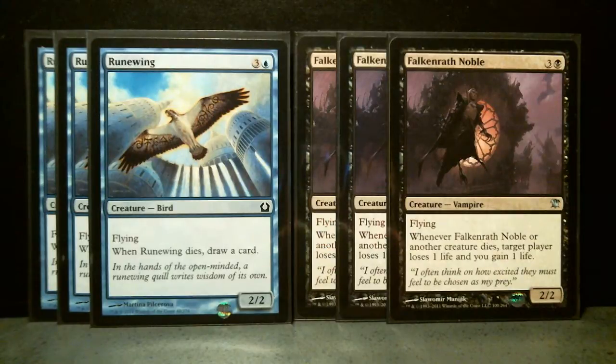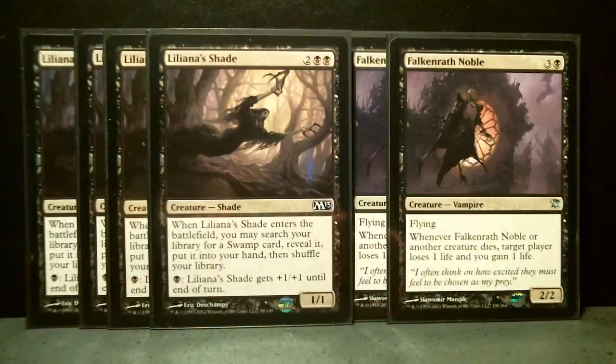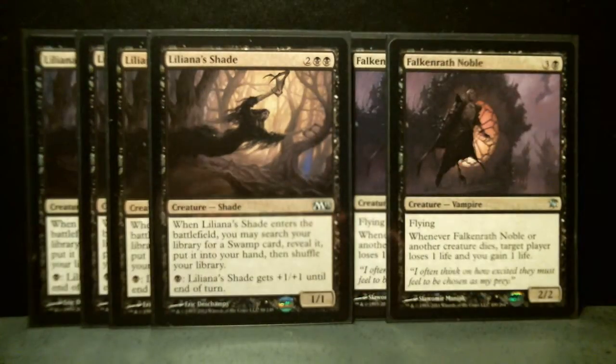Liliana's Shade I have played, and it basically is one of these cards that has an ability similar to that of the Planeswalker after which it is named — Liliana from Magic 2013. It can be pumped: this little ability means that you can pump it if you've got a bunch of swamps that are just sitting there untapped. You're dropping four mana and all you get is a 1/1, but you can pump it and that's pretty useful.